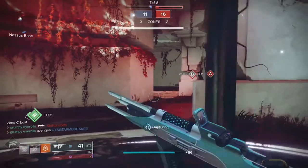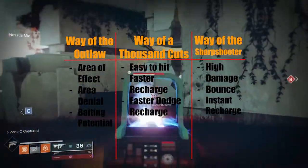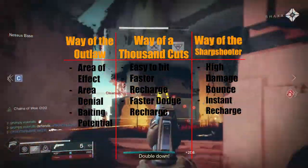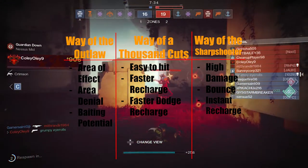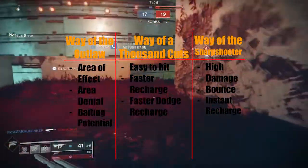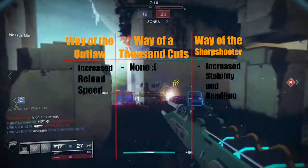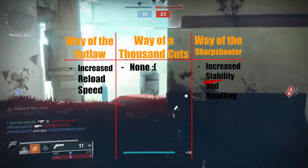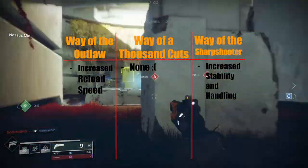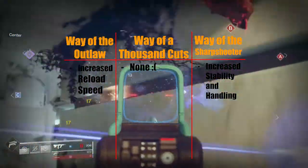For melee abilities: Way of the Outlaw has area-of-effect damage, great for area denial and baiting. Way of a Thousand Cuts is the easiest to hit, has fast recharge, and benefits your dodge recharge for combos with Gambler's Dodge and Knife Trick. Way of the Sharpshooter has the highest damage, a bounce, and can instantly recharge — but is the hardest to use. Overall, Sharpshooter offers the most reward if mastered, Way of a Thousand Cuts is the most accessible with strong viability, and Way of the Outlaw sits in the middle — best for spraying down multiple enemies.